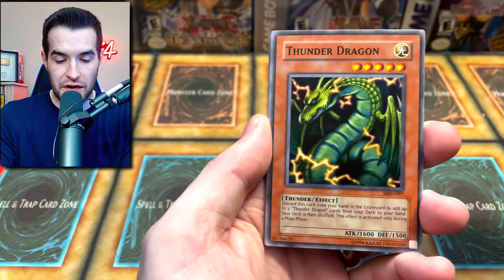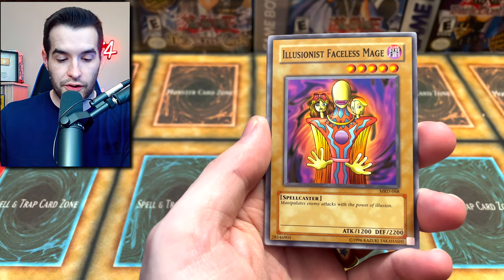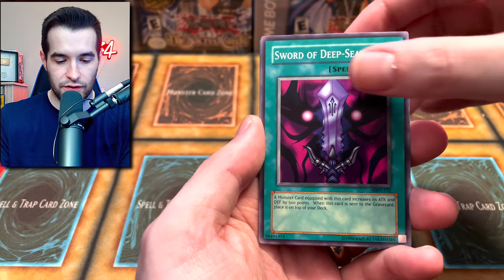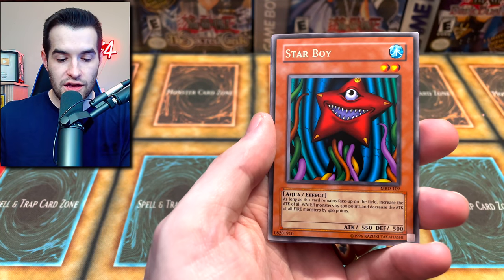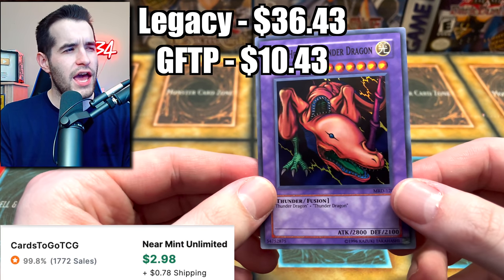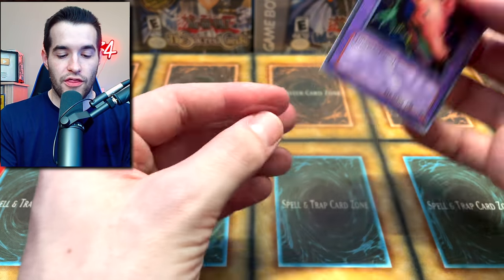King of Yami Makai, Thunder Dragon — good card, we'll set that one aside, adding to the total. Bickery Box, Illusionist Faceless Mage. I might do a running total versus score. Sort of deep-seated, Rock Ogre Grotto, Share the Pain, Star Boy, and finally... Twin-headed Thunder Dragon — there we go, that was a struggle. That's another foil, just distancing themselves. It used to be worth a few bucks because it didn't have a lot of reprints.